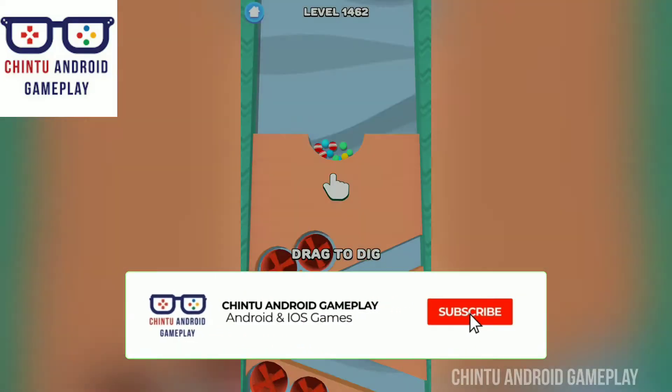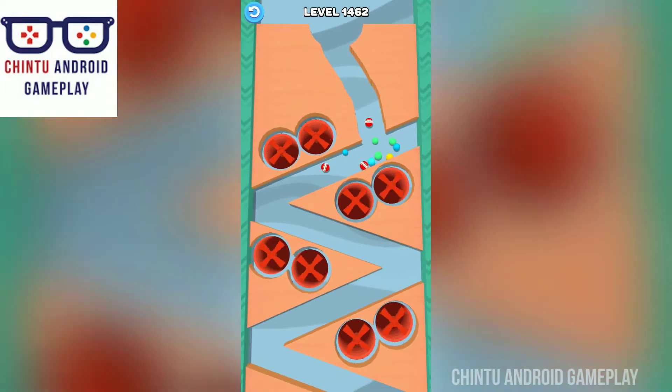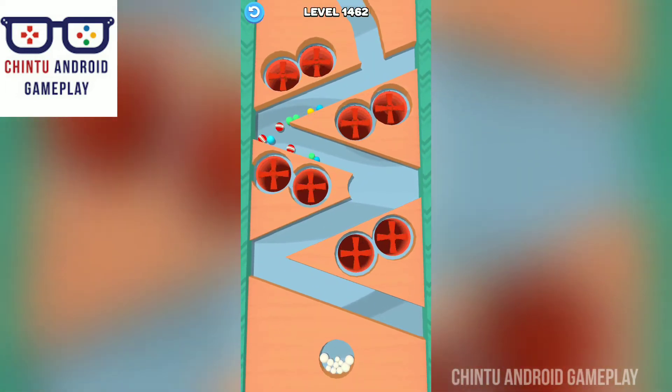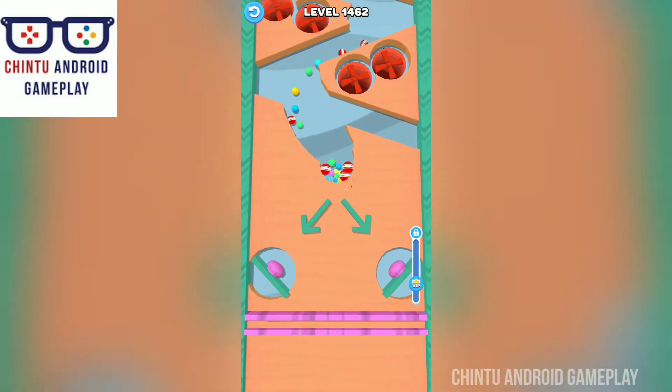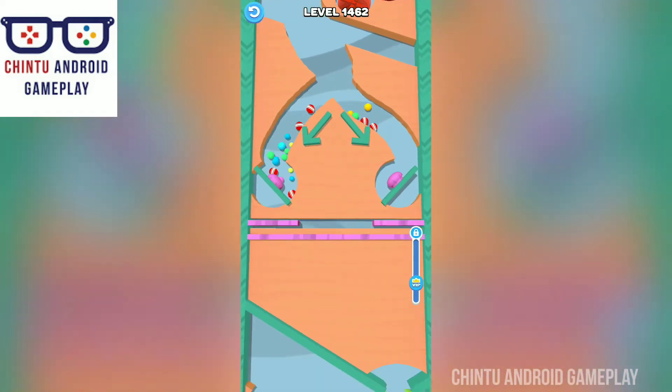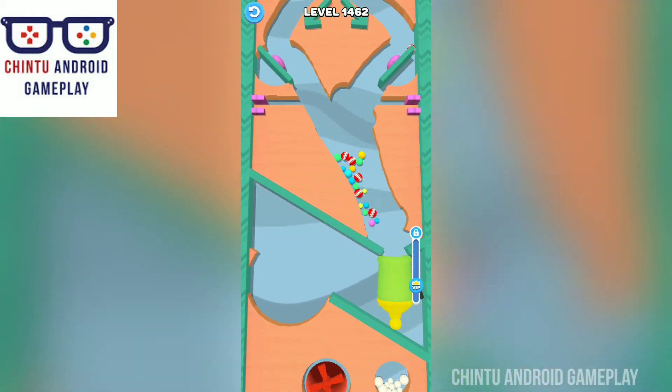Hello viewers, welcome to my channel Chindu Android Gameplay. Now I'm playing Sand Balls by Say Games Company. I'm playing level 1462. In this game you have to collect all balls and make a path for your balls.